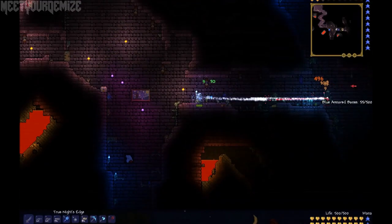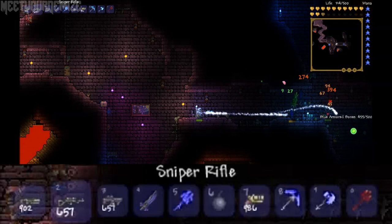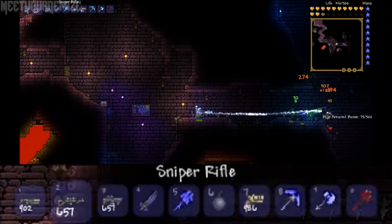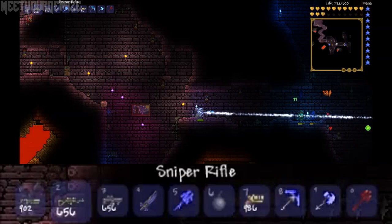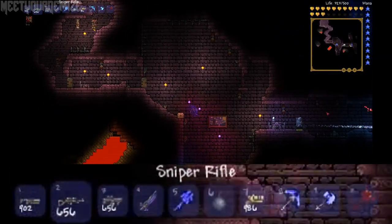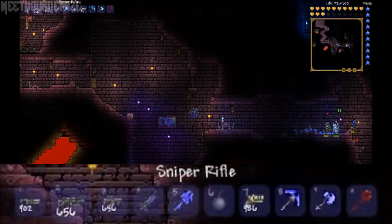Next we are in what appears to be the newly redesigned dungeon, which looks fantastic. We are in control of what turns out to be a minion or helpful NPC of some sort that is using a crazy sniper rifle that shoots homing bullets, and in the hotbar there is quite an arsenal of new weapons that look quite menacing.